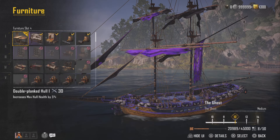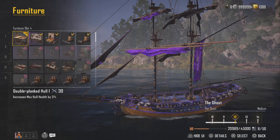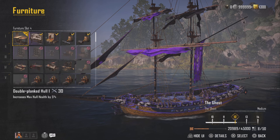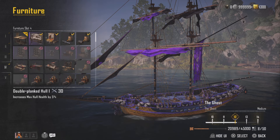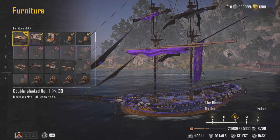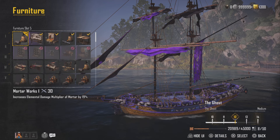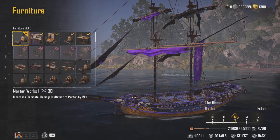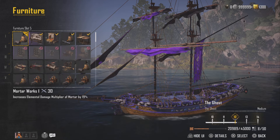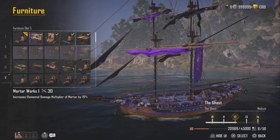Next we've got Double Planked Hull, which increases max hull health. If you're running the Brig you need every bit of survivability you can get, and Double Planked Hull is really useful for that. On the Bark you can also run it since it has five furniture slots. I'd go Double Planked Hull on pretty much every ship I make unless I want full damage and there's a healer in the group. Finally we've got Mortar Works, which adds 19% mortar flooded damage from the elemental damage bonus.